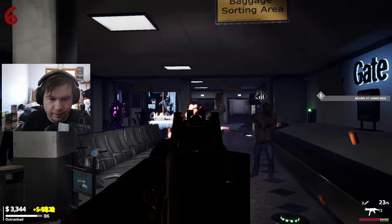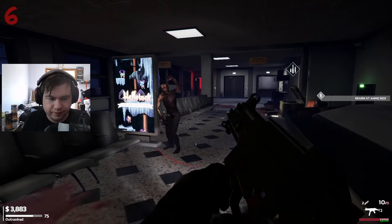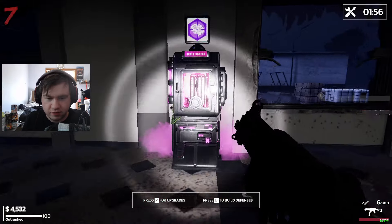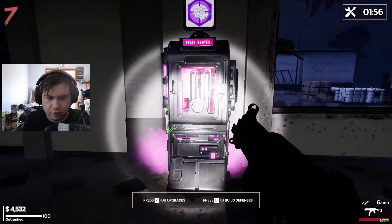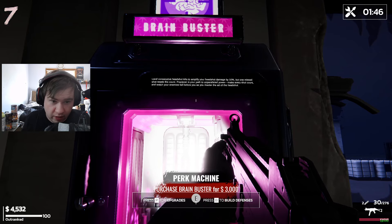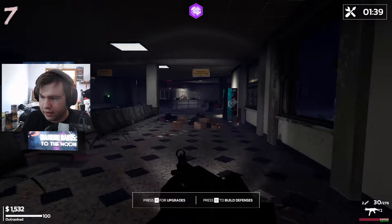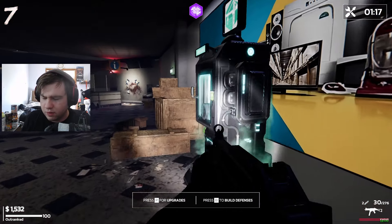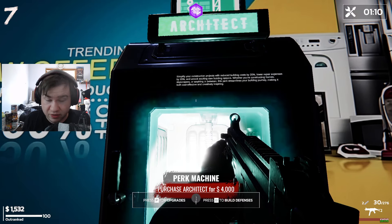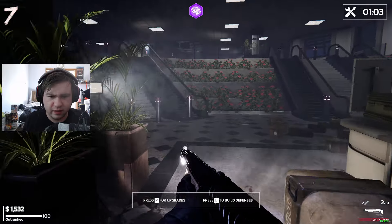Another gnome. I'm gonna buy some ammo for 200, then let's go do Brain Buster. It amplifies your headshot damage but one miss resets the counter — precision is your path to unparalleled power. Make every shot count. We got our first perk! Now, what does this perk do — Architect: simplify your construction, reduce building costs by 20%. Was that 4,000? That seems like a lot. Maybe it increased because I already bought one perk?